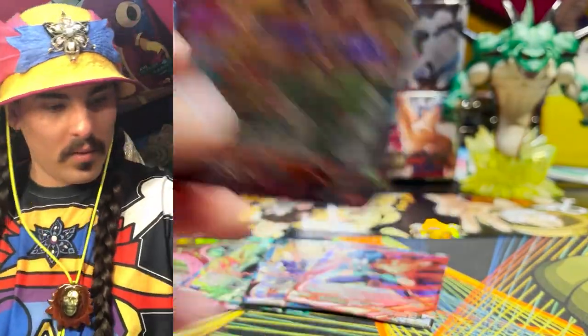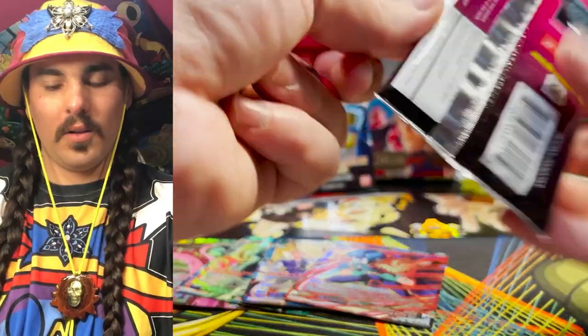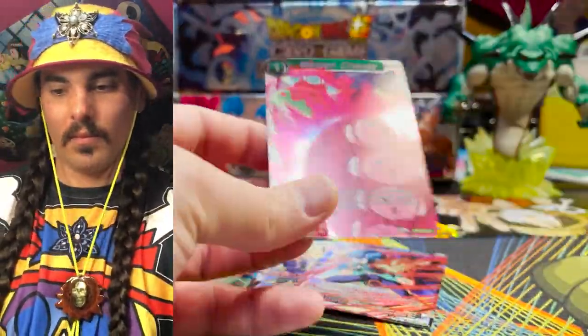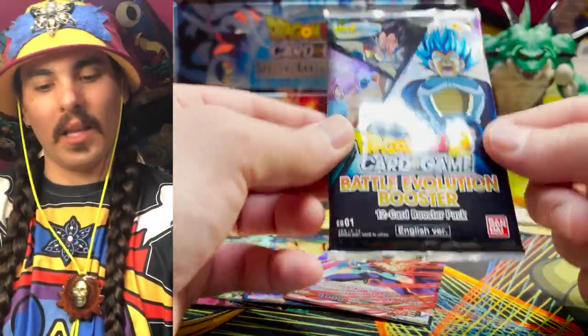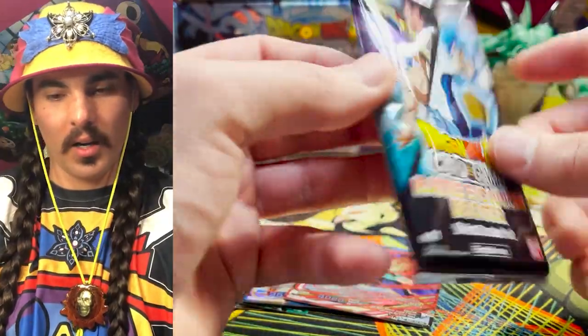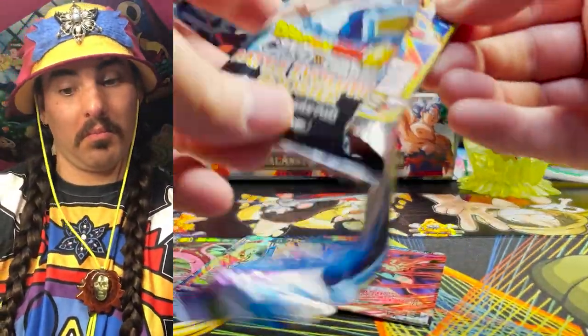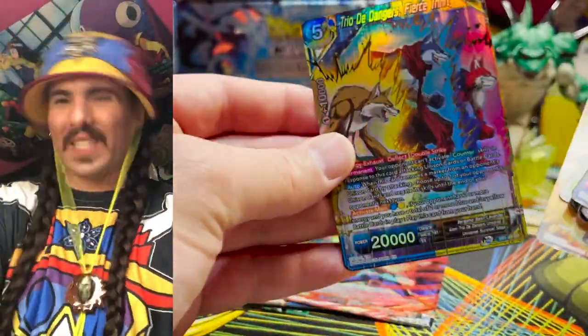We've got a Parallel Foil Nappa Leader — very nice looking card. Maiden's Charge. And in our Blessin' the Pack — this should be an SR in here. Maybe a Secret. Maybe a Blessin' the Secret. And yeah — Doggo! Ding ding, Doggo!